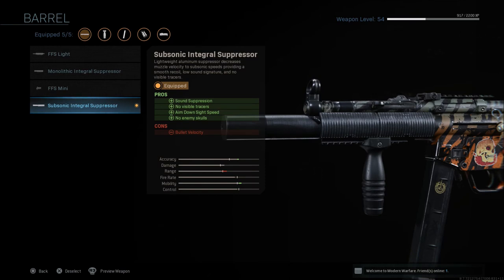This one has a little bit different stats than the monolithic suppressor. It gives you sound suppression, no visible tracers, aim down sight speed, and no enemy skulls. The downside is it does have a good bit of damage drop-off, so your bullet velocity is going to drop off a lot — you're going to have to hit a few more shots at range if you want to kill somebody. This is why I use this more for a run-and-gun class on smaller maps. The main reason is that sound suppression, no visible tracers, aim down sight speed, and no enemy skulls — so if the team you're playing isn't talking or communicating, you can get into a group of people and pick them off very easily and they'll never know you're there. This suppressor is very, very handy in my opinion.